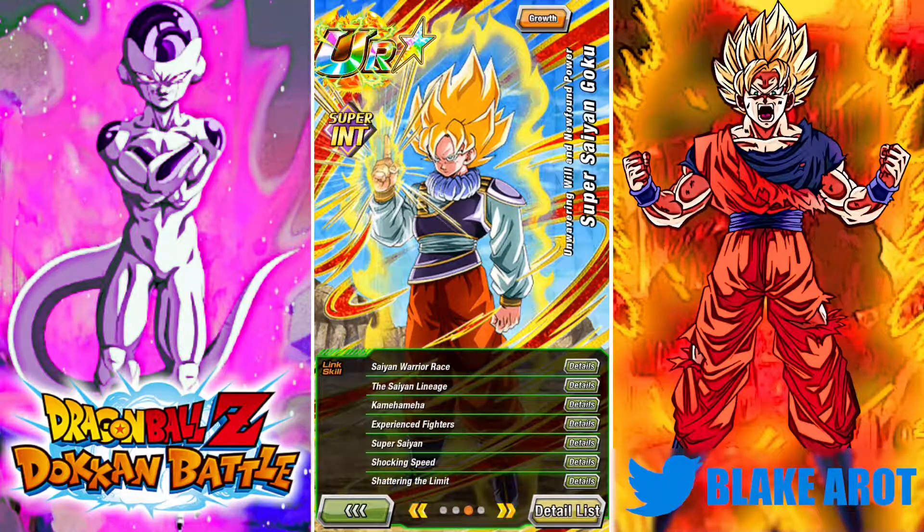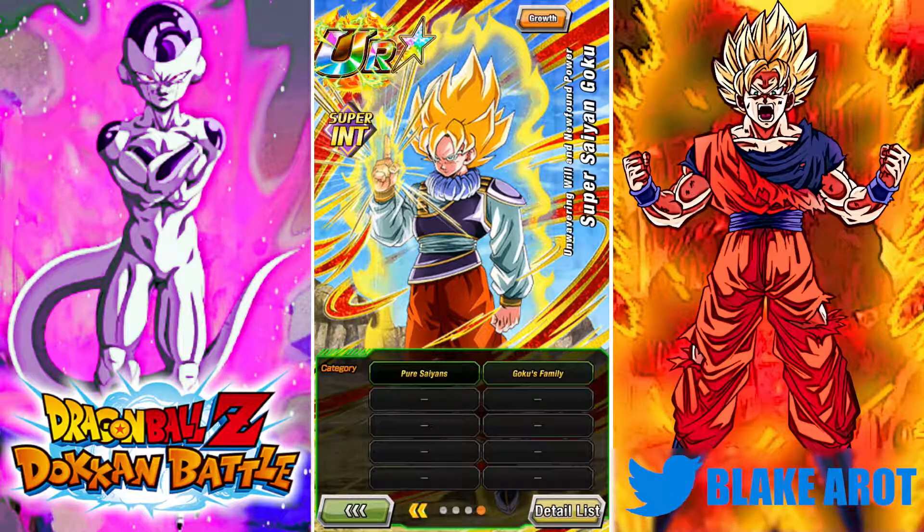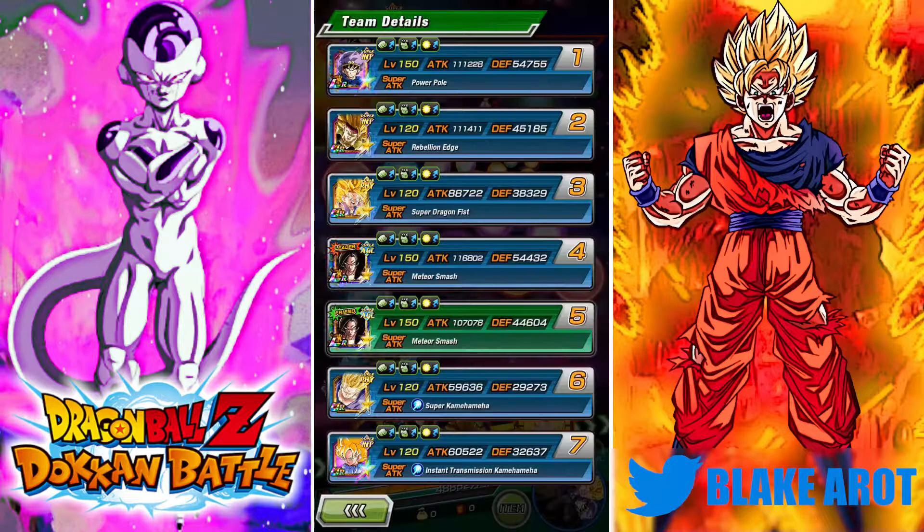His links are Saiyan Warrior Race, Saiyan Lineage, Super Saiyan, Experienced Fighters, Shocking Speed, and Shattering Limit. I just realized he does not have Prepared for Battle, which I thought he had. Not gonna lie, this is my first time actually breaking him down. We're showing him off on the Goku's Family team, not Pure Saiyans — let's just get into it.